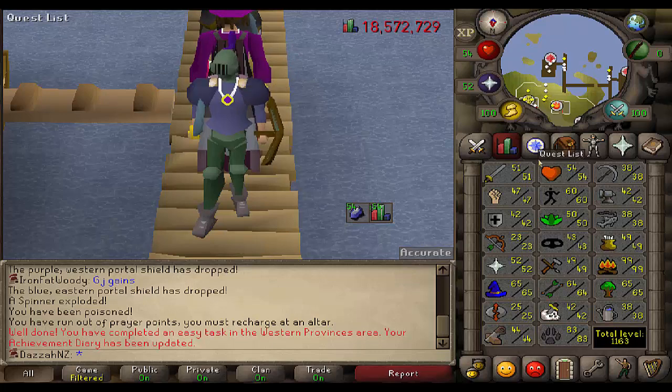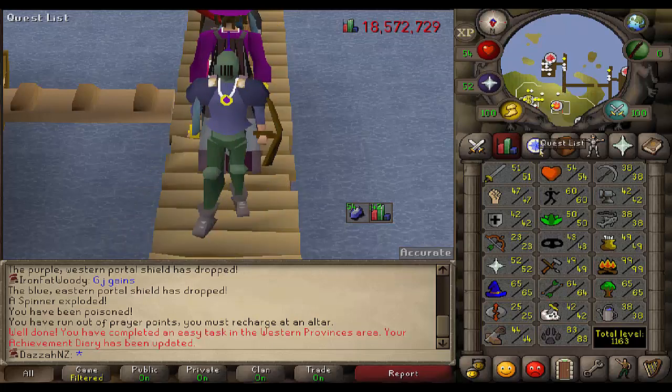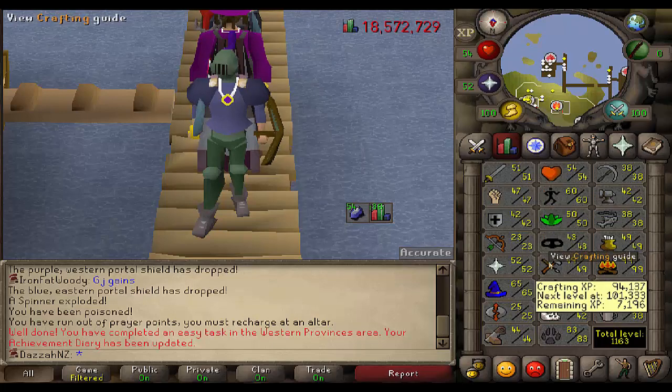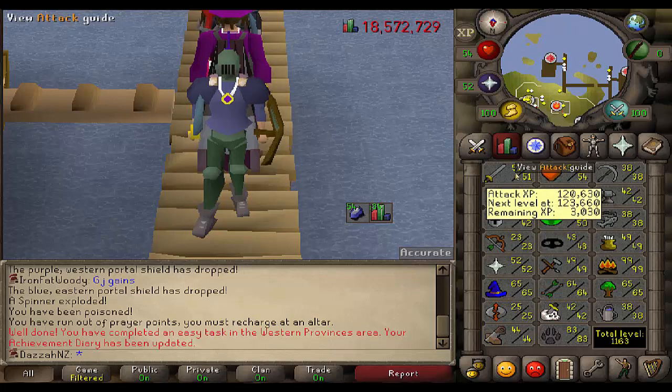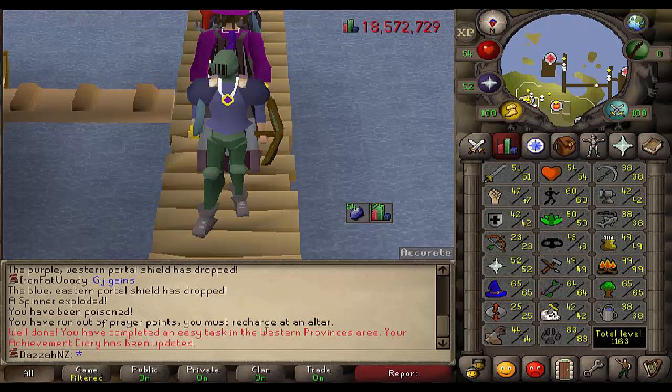Hey guys, what is going on? Iron Desert here bringing you episode 14 of my Hardcore Iron Man Quest Cape series. In this episode we are going to be doing some pest control. This is another big grind I want to get out of the way. Last episode was just tons and tons of quests. This time I'm going to start doing some combat, so I'm going to get myself to 60 attack so I can start wielding my dragon weapons. And we might do a bit of range training later in the episode. But let's get started.